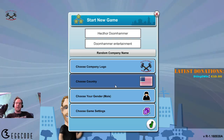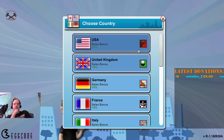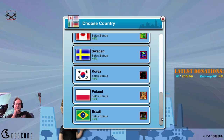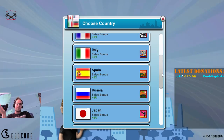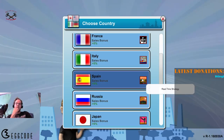You replace one of the logos with your own. Next up, the starting country. Each starting country will have a sales bonus for a particular genre. The Netherlands isn't part of it. But my favorite genre is real-time strategy, so I'm going to go with Spain, because that has a sales bonus for real-time strategies. Besides the sales bonus, if you don't select USA or United Kingdom, you will get a free language translation for your games in that particular language — so Spanish will be free.